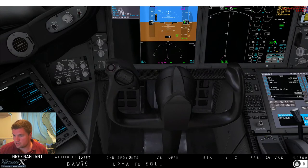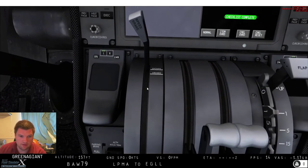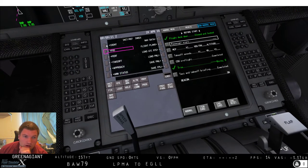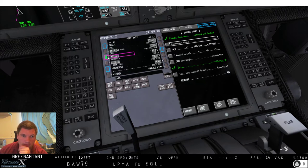Let's go through and do the setup as if we were doing the full flight. Oxygen's fine, parking brake. We'll do POS init. Ref airport is going to be LPMA — Fort Madeira. FSX's gates weren't showing properly; we're A15, I think. So we're just going to use the GPS position.